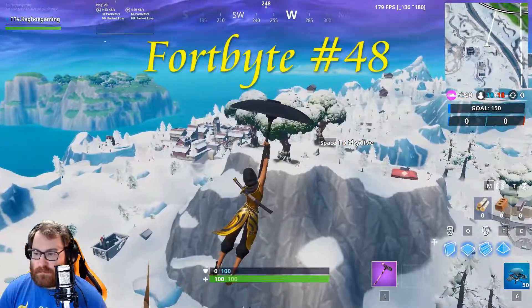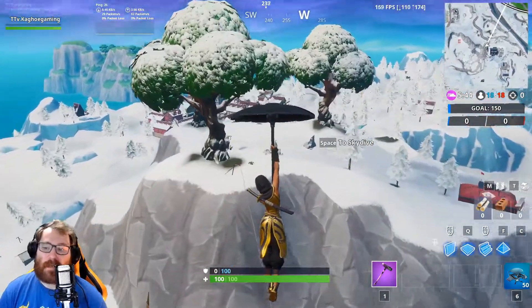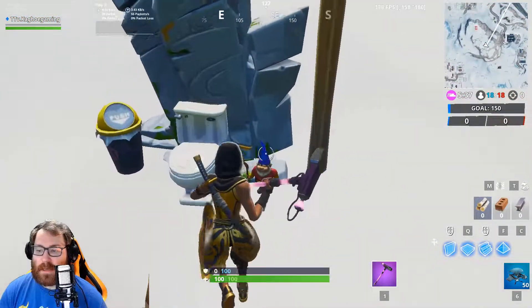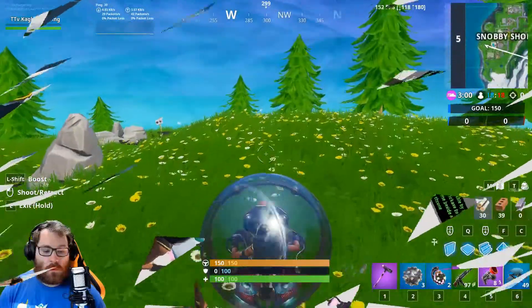We're flying up on top of this mountain where there's a gnome by a throne. I actually found this one at the World Cup yesterday because we landed at Hamlet and I saw this gnome by a throne on a mountaintop. We use the Vox pickaxe, smash it, and bam — Fort Bite 48.